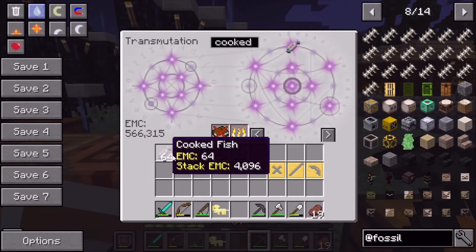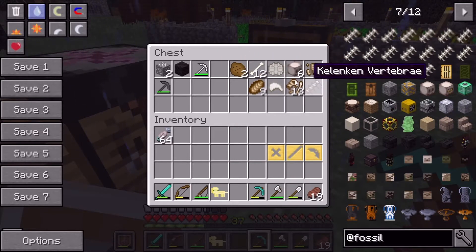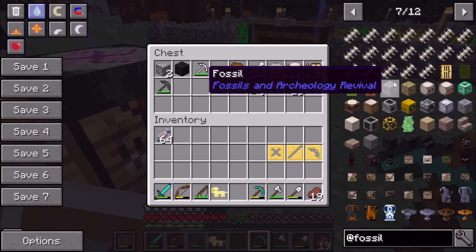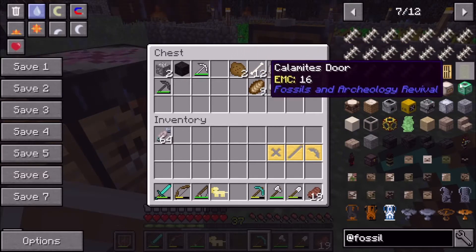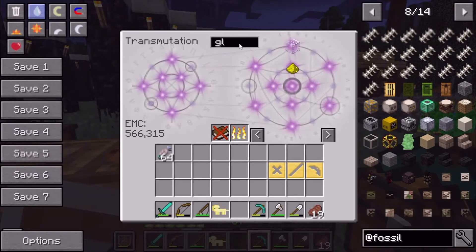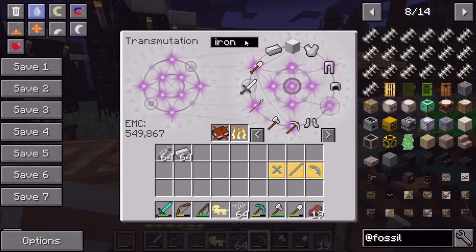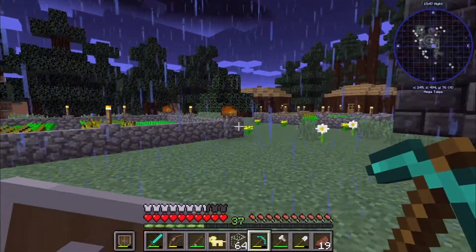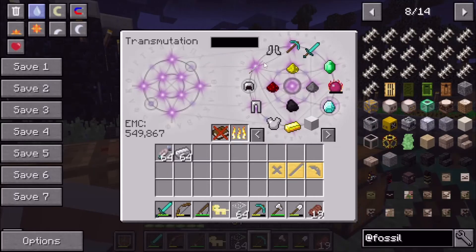Let's put all this stuff in storage. As you can see, we've got all this stuff from the Fossils and Archaeology mod — we'll just call it the dynamite mod for short. First, we need some glass. I already have that. We're going to need iron and some slime balls. I don't think I have those, and I'm not sure if slimes even spawn in here.